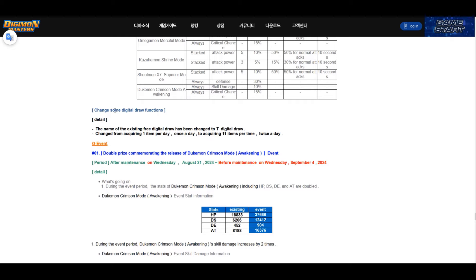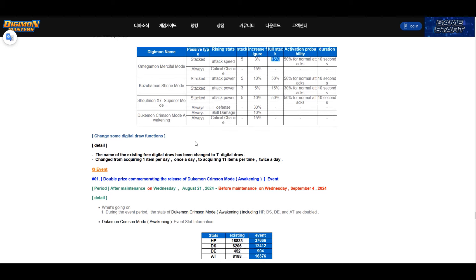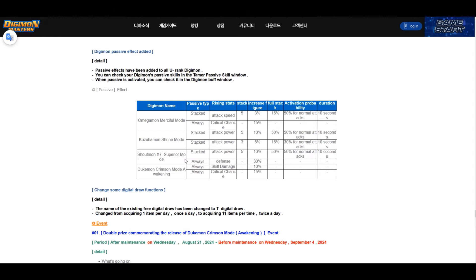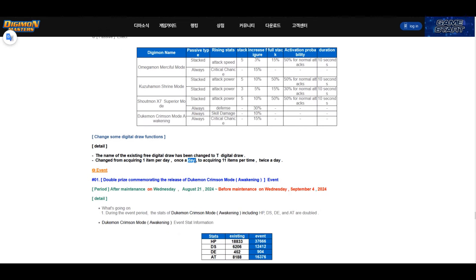There are also changes to the Digital Draw function added to KDMO last week. The free digital draw now consumes 100 Mega Pod instead of giving one item per day — it now gives 11 items per use, twice a day, so 22 A or A-plus evolution items per day. This basically solves the problem of new players struggling to get A-rank evolutions, since in less than a week you'd have all the evolutions you want. The free items may also no longer be character-bound, which makes it even better.